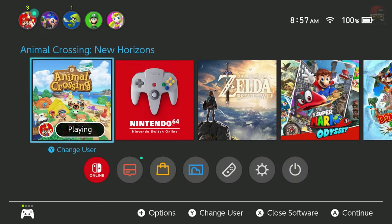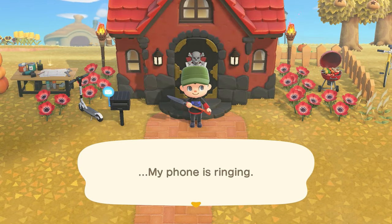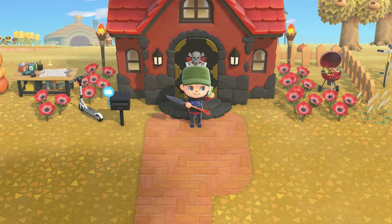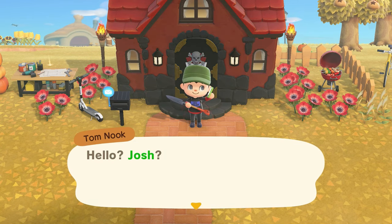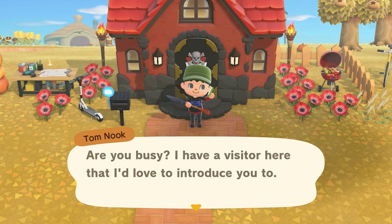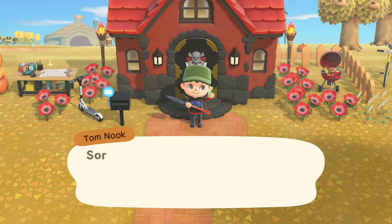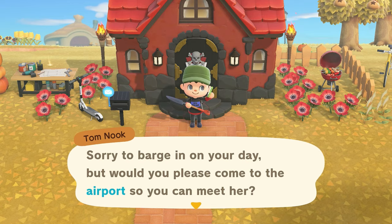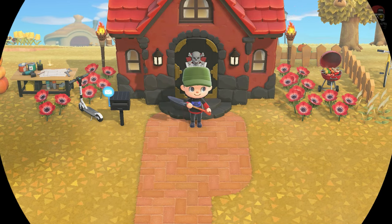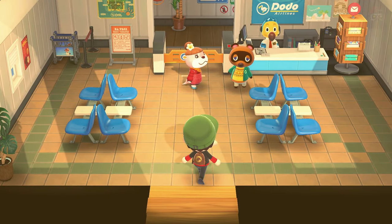Once you download it and leave your home, restart your game. When you leave your home, your phone is going to start ringing. Go ahead and answer it — it's Tom Nook. He says: 'Hello, this is Tom Nook. Are you busy? I have a visitor I'd love to introduce you to. Would you please come to the airport?' So we're going to make our way over there automatically.